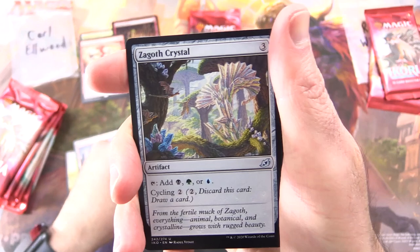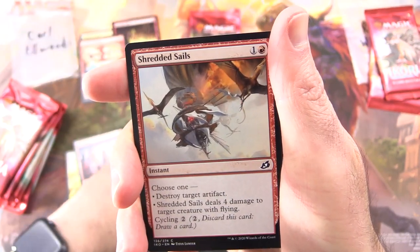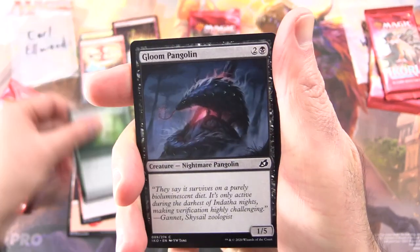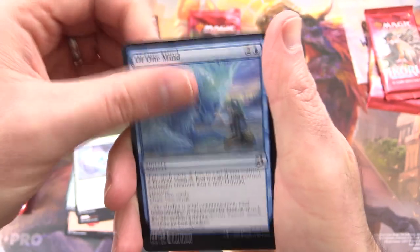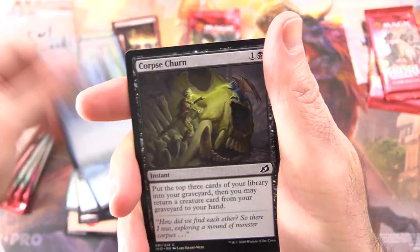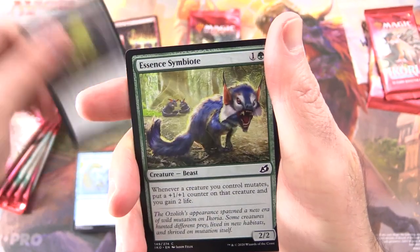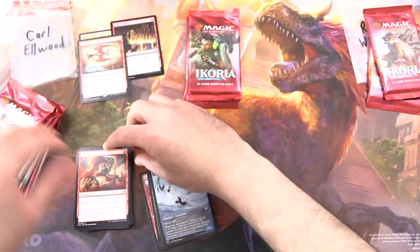Uncommons: Will of the Old Hunter, Zagoth Crystal, Archipelagor with the comic book art, Shredded Sails, Adventurous Impulse, Gloom Pangolin, Blade Vanish, Of One Mind, Capture Sphere — I guess you capture your Pokémon that way — Corpse Churn, Essence Symbiote, Heightened Reflexes. And that is it for another pack.